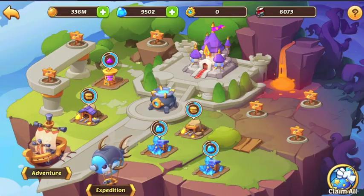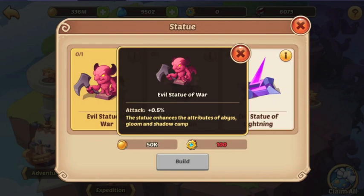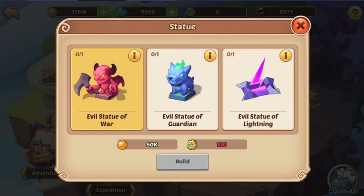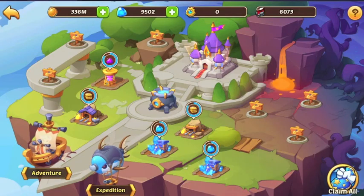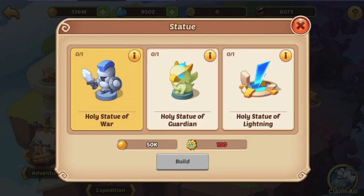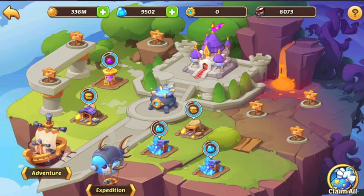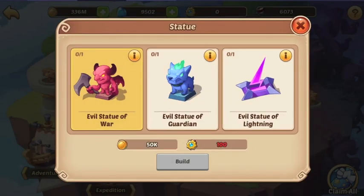Moving on, the next thing is these little statues. The evil statue of war, for example, will buff attack for abyss, shadow, and the dark faction — it says gloom here. The other side says bright, so one side is for those three factions and the other side is for the other three. They cover attack, HP, and speed, and these work everywhere — not just on your celestial island. It's kind of like some extra guild tech. You're probably wondering how to buy them, because you don't have any of those little cog wheel metal items — we'll get to that.